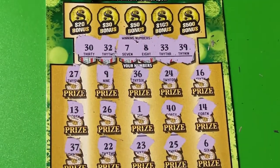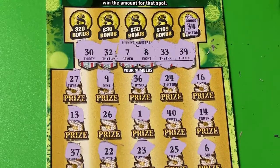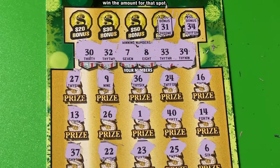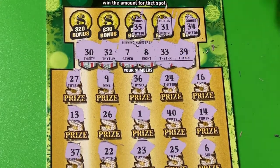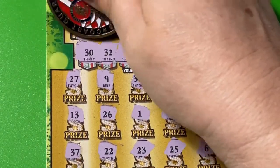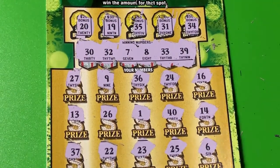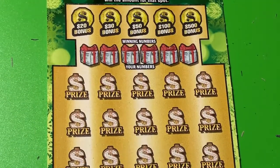Let's check the bonus boxes. No 34. No 31 — that's a Sammy. We have 30 and 32 — no 32. No 35. No 19. And no 20. Oh my goodness, this ticket hung me out to dry. 29 black box — no fun.